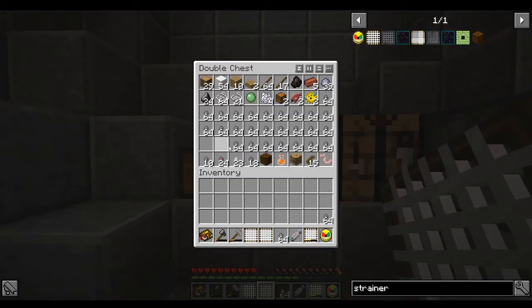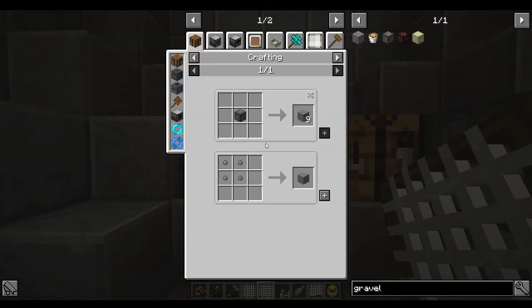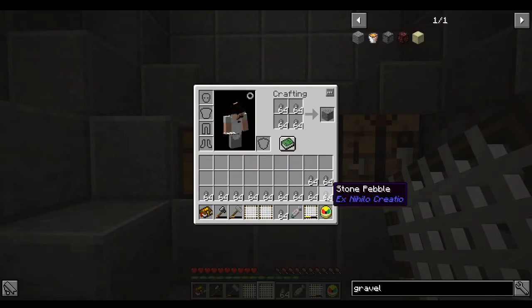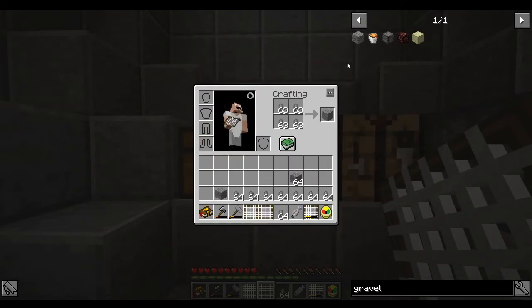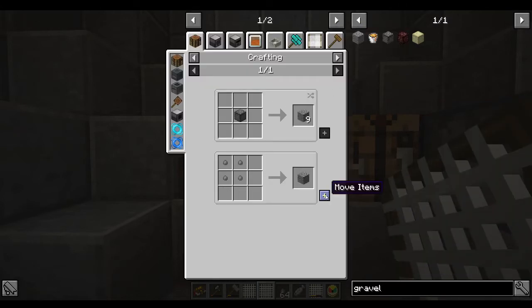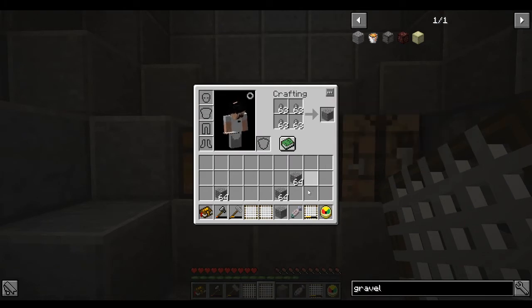The cool thing here is all the stone pebbles aren't just going to take up inventory space - they actually prove themselves to be useful. We can use them to craft gravel right in our inventory. We took 16 stacks of stone pebbles and turned them into four stacks of gravel.